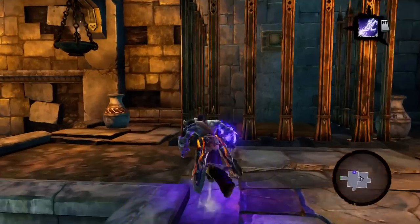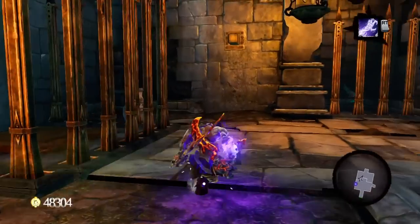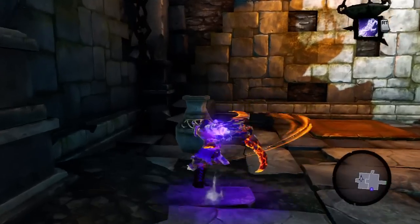Now that you're on the second level you can see there's a page from the Book of the Dead hiding behind a gate — I'll show you how to get that in just a second. First, go around and smash the four pots on this level to reveal a secret chest.